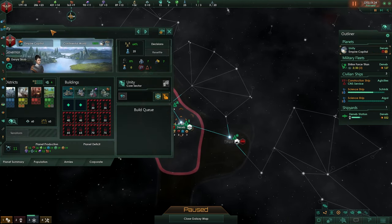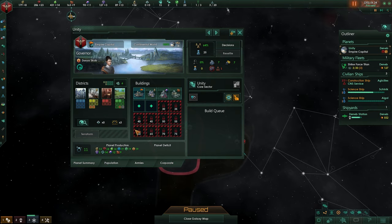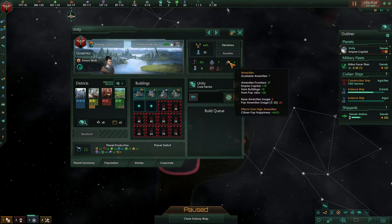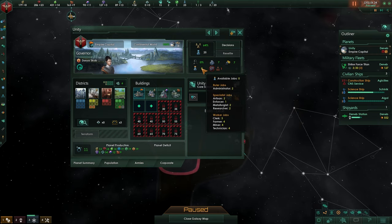Our planet is flagging about something — it has a population that has no job. This is your planet stability, your population count, your crime, your number of houses that are open or lacking. We have 27 from now but there's only 7 open. This is your amenities — your entertainment. Available jobs are zero, that makes this guy unemployed.